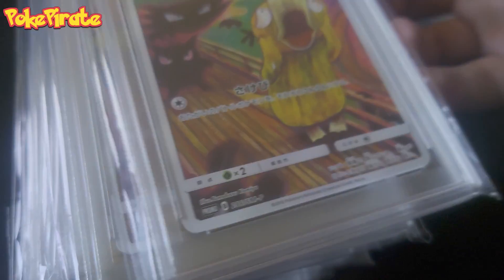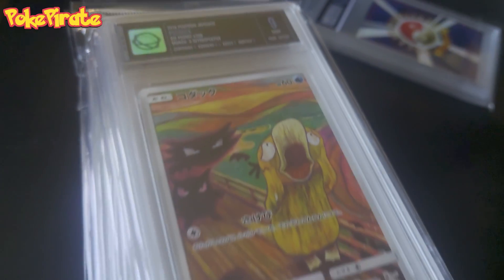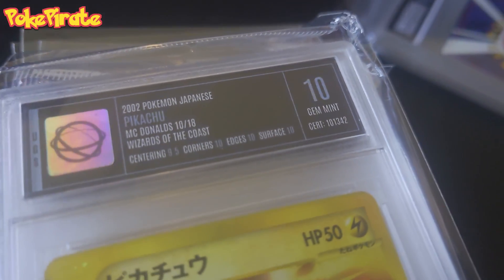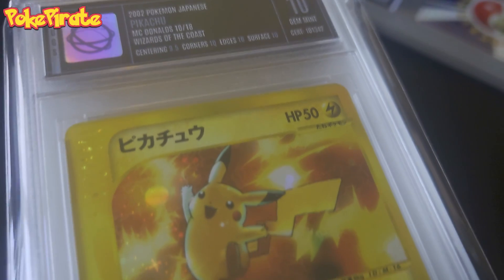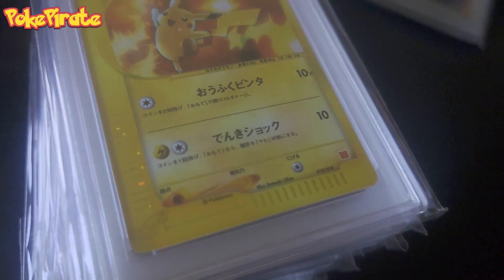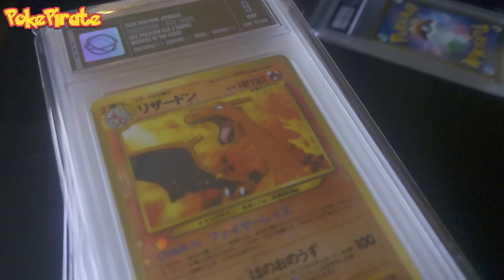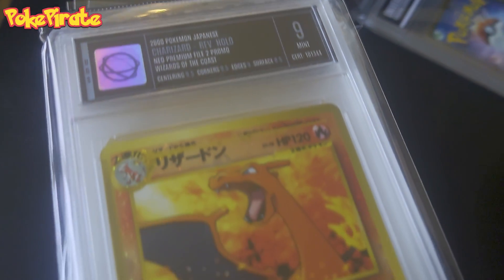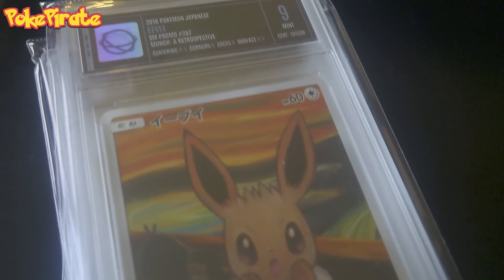9 on the Psyduck with Haunter and Gengar. Perfect 10 McDonald's — it's really hard to get a perfect 10 at EGS. Actually it's not all 10 — 9.5 on centering. So close. Do they have a different label for all 10s? Yeah, then the whole label is hollow. 9 on the Neo Premium File 2 Charizard. And last but not least, the Eevee Munch Promo on 9.